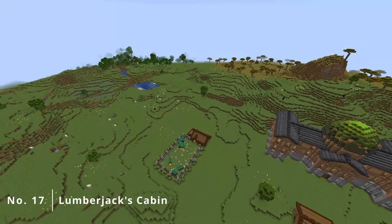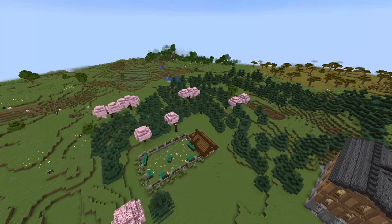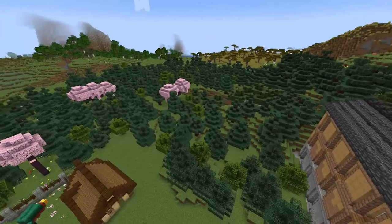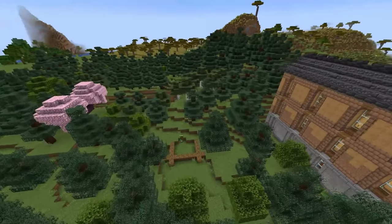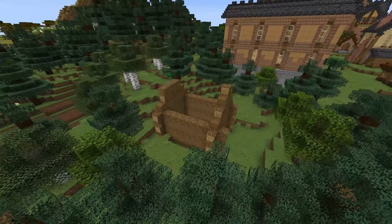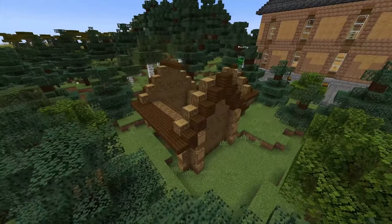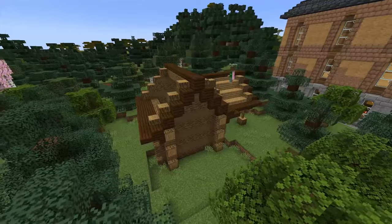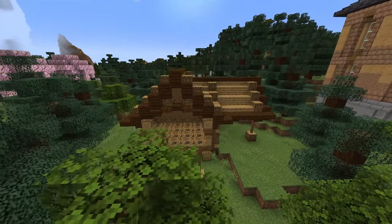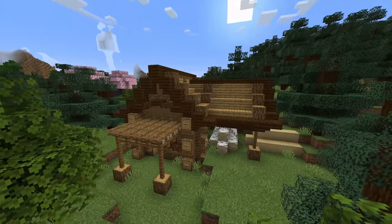Moving on to something that isn't useful at all, but makes a lot of sense to have. Quite a lot of buildings we've made already are made out of wood, but where does the wood come from? We need a woodcutter's cabin — and also a forest for the woodcutter's cabin, so I just planted a lot of trees. Of course the woodcutter's cabin isn't actually used for collecting wood; we do that by just chopping down trees ourselves. But you could make an automatic tree farm and hide it away as something like this — I didn't opt for that however, my cabin is purely made for aesthetics.